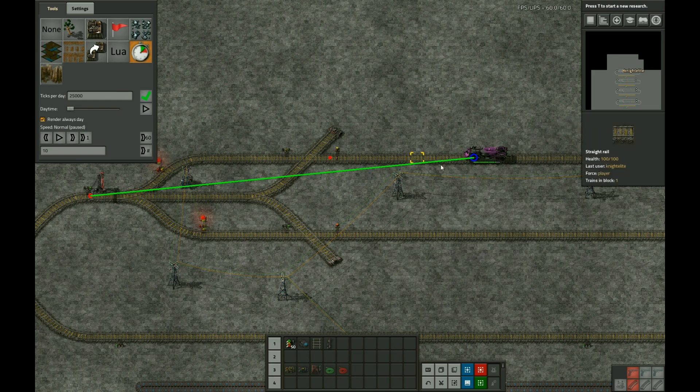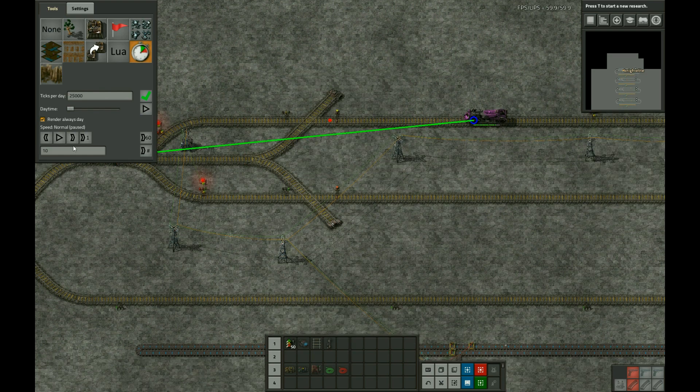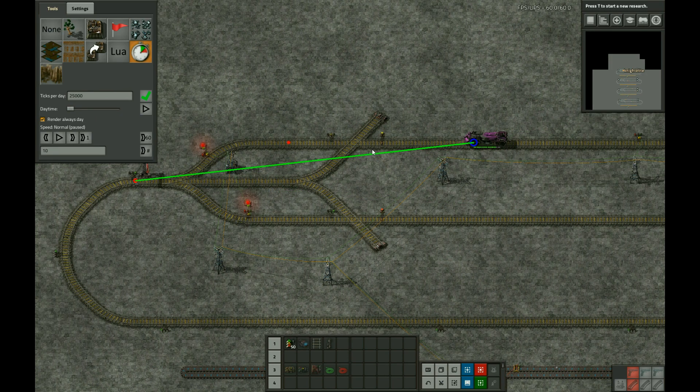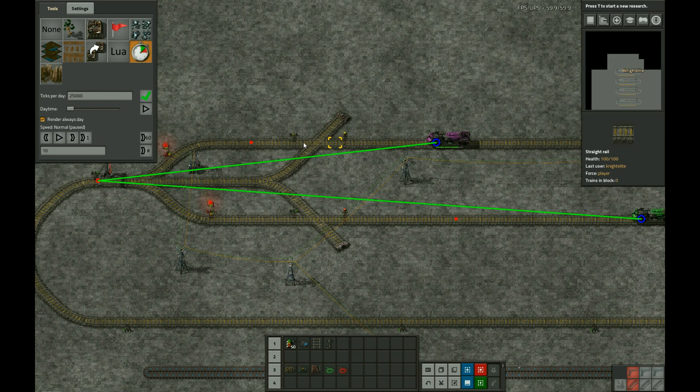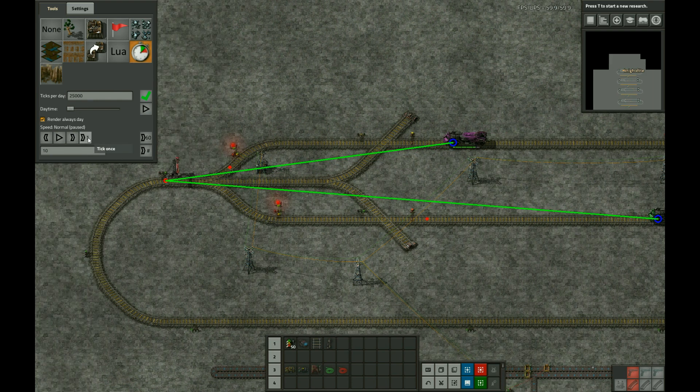Advancing a few ticks at a time: the first train is getting into the intersection. This is the important part — the top purple train has now reserved this block for itself by entering it first. Its braking point has now entered the next block and that signal turned yellow. This is all fine. Now let's start advancing one tick at a time.